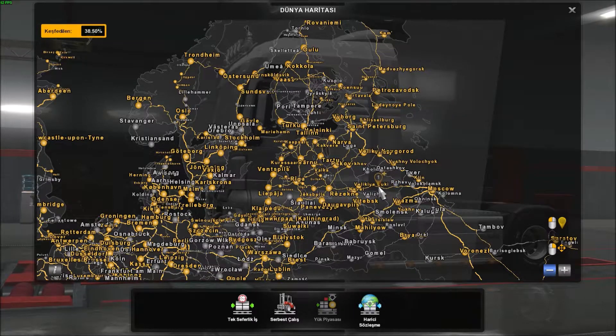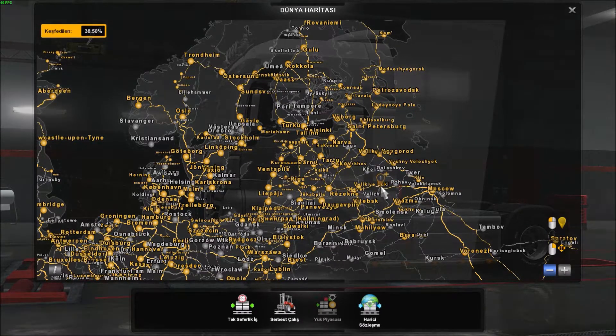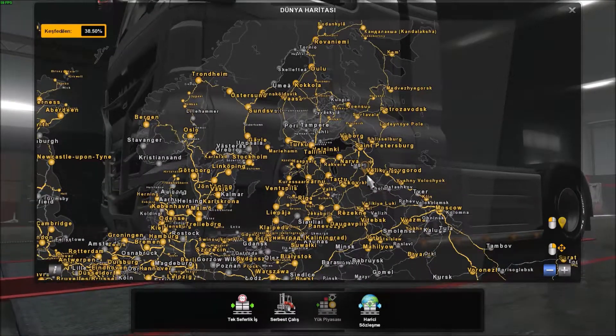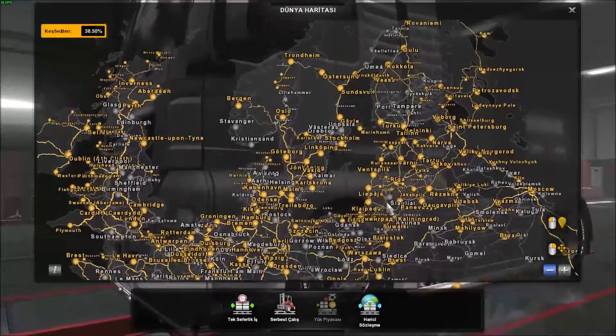RusMap'a dikkat etmeniz gereken şey: ProMos yol bağlantısını içeren dosyayı Polonya haritasının üstüne almanız gerekiyor.